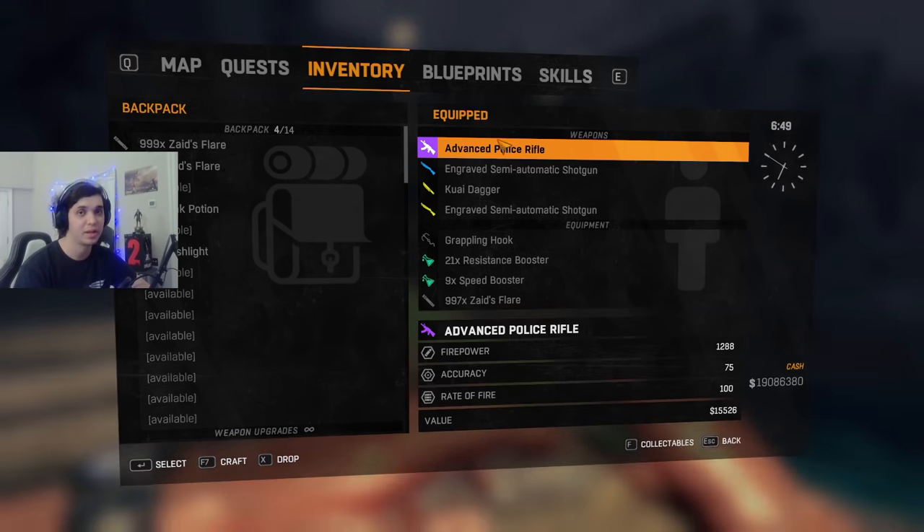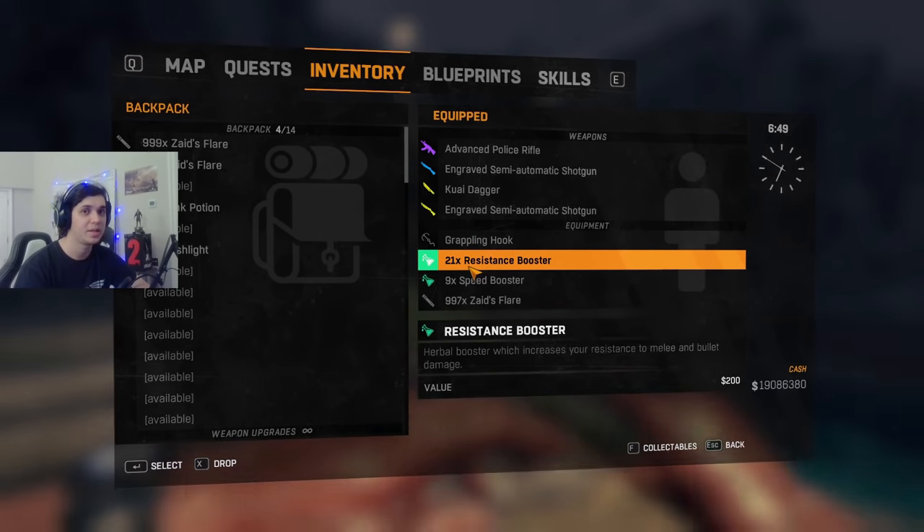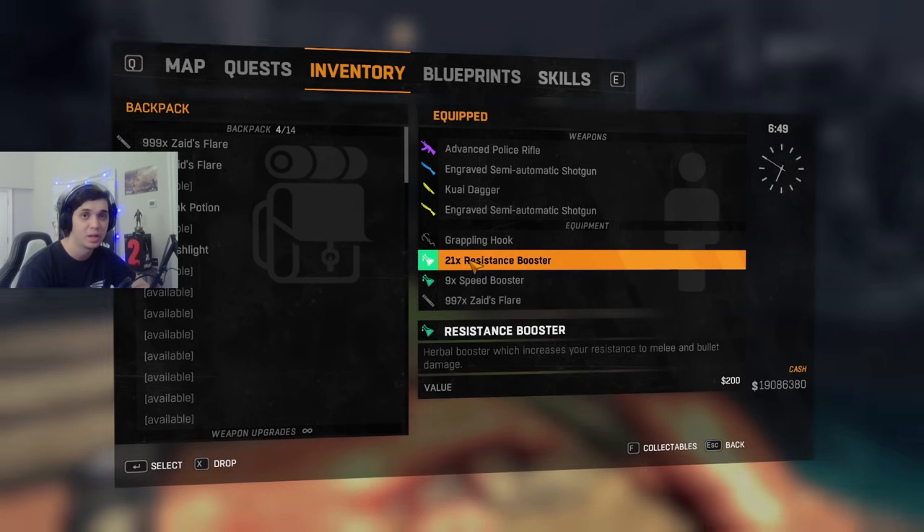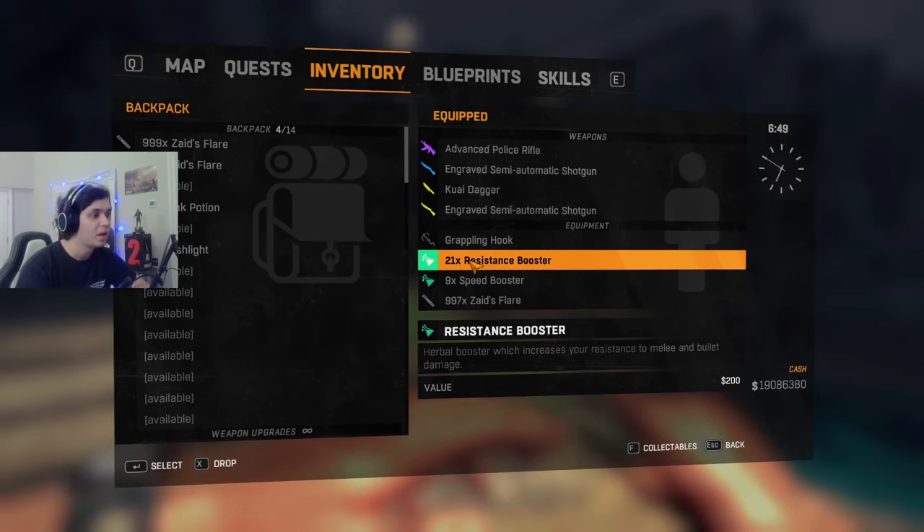I also use the advanced police rifle to deal with human enemies, because you can pick up ammo from them. I'm using the base version just to show you can use a regular rifle. The resistance booster is a nice safe item — you'll take barely any damage from anyone who shoots at you, or virals that smack you. Explosions are still dangerous, but resistance boosters are pretty OP and you'll really benefit from using these, especially in the beginning.